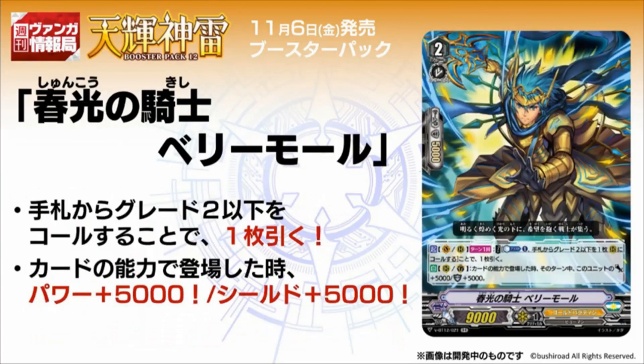Next, we got Knight of Springslight Perrymore, Grade 2, 9k power. Its skill is auto vanguard or rearguard, once per turn, cost counterblast 1: call a Grade 2 or less card from your hand to rearguard and draw a card. So, a less restrictive Maka without the 5k buff. For Gold Paladin's case, the superior call from hand to rearguard is also part of the cost and is considered called by card ability, so that's important. Its second skill is the same as Jeffrey — auto rearguard or guardian: when placed by card ability, this unit gets plus 5k power and shield until end of turn. It's generic for any Gold Paladin deck and helps with the call-by-card-ability abilities.